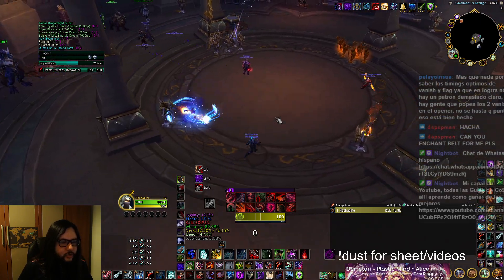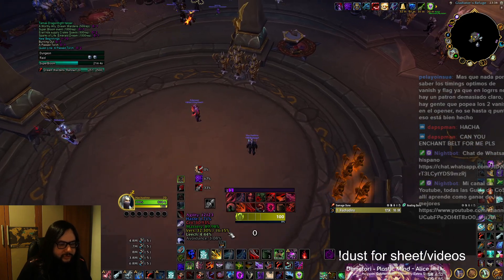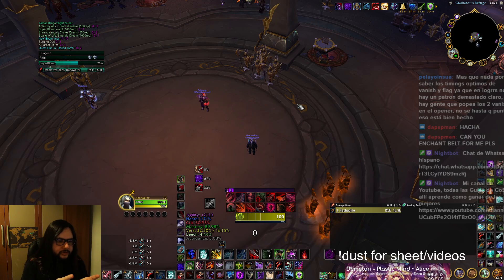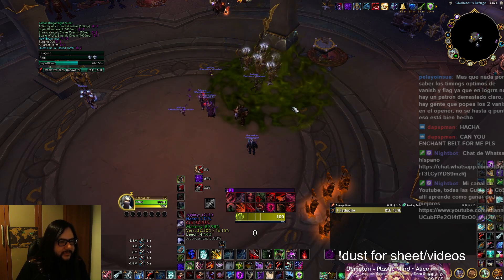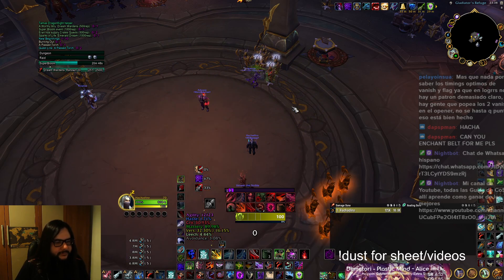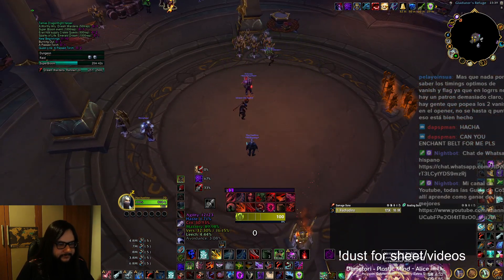As a last thing to say about this build: you will struggle on energy if you mess up. What does that mean? If you use Tornado with only 60 or 70 energy you will not be able to use a finisher after that. If you use Shuriken Storm two times in a row you will not be able to use a finisher and will have to wait. Also in two or three target situations — I'll make a video of that too — just know that we struggle quite a bit with energy and it's normal to run out, so that's all and have a nice day.